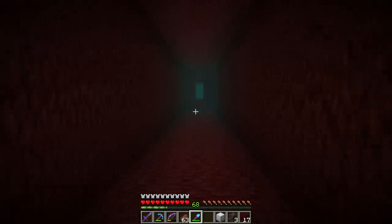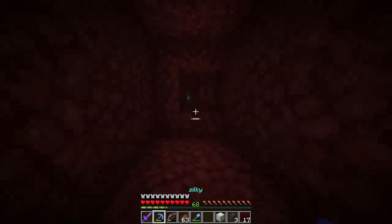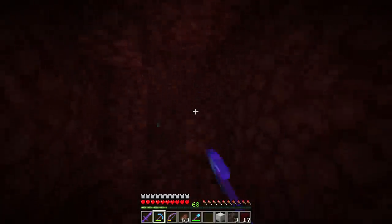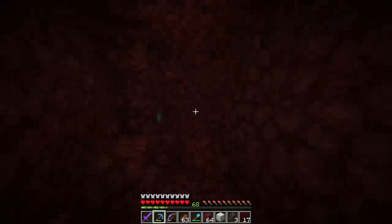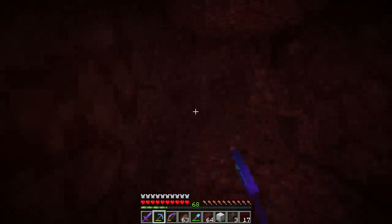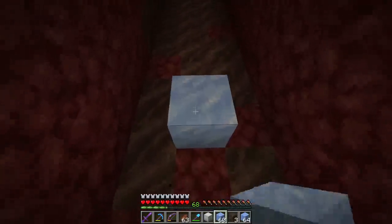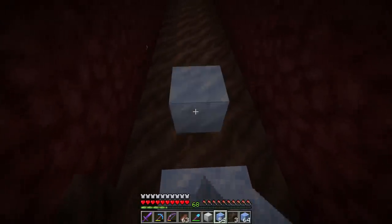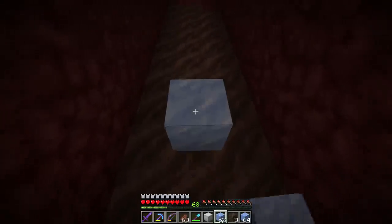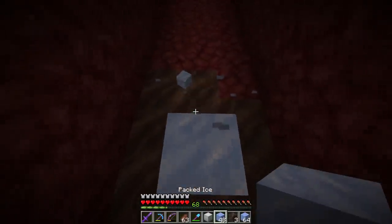I'll dig it out first, then come back in with ice, then with glass panes and torches. Once this hallway is done, the Nether hub — at least for now — is basically finished, which is kind of crazy. But even with this hallway finished, the Nether hub is nowhere near truly finished. There will still be things we'll add later — like where the lodestone is, I'm thinking of adding something there. So it's finished, but also insanely unfinished.